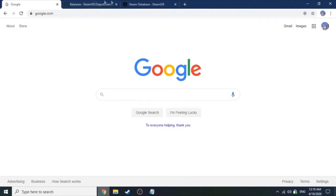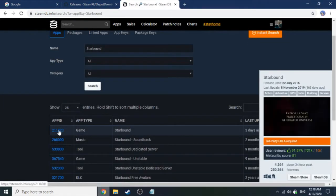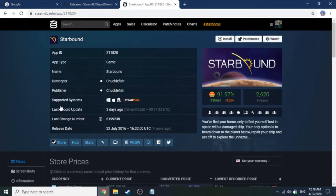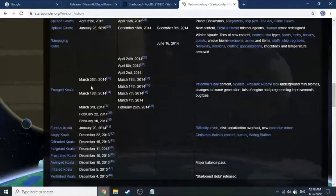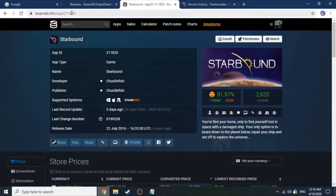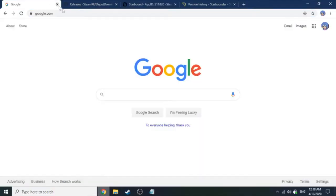First up, go ahead and look up Starbound on SteamDB. It should be app ID 211820. Do keep in mind, if you decide to follow this process for another game, you will want to know when the update was released. For Starbound, there's a version history I'll link in the description which has all the dates for when updates were released, so you can tell what time frame they were at. You'll also need the game ID, which on SteamDB will be in the URL after 'app'.